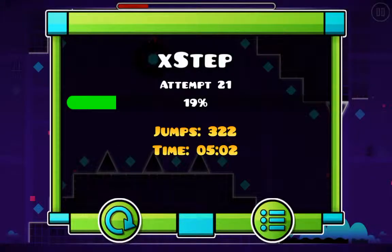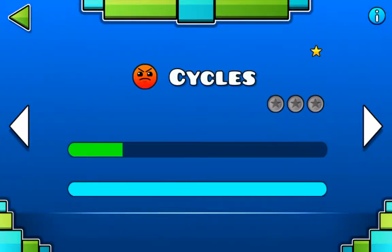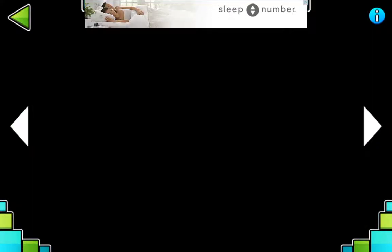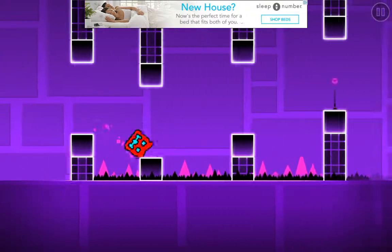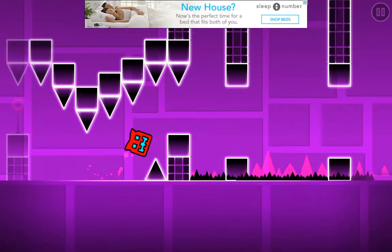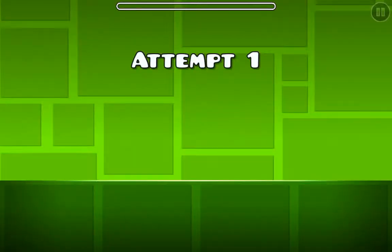Now it's time for Cycles, which is level 20 times 2. I just accidentally clicked a button — I don't want to download Clash of Kings. That's weird, what just happened? Look at this guys! I actually managed to click a jumper. I'm just going to do this for one attempt. Did you see that? That was not Time Machine — why did it click on Time Machine?